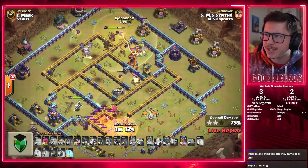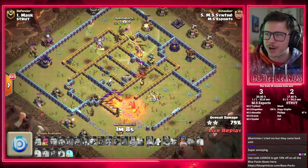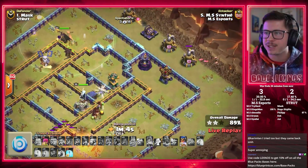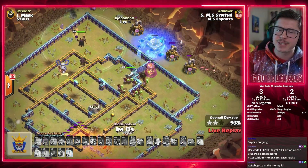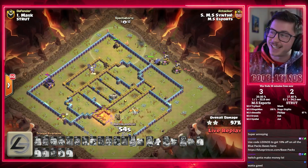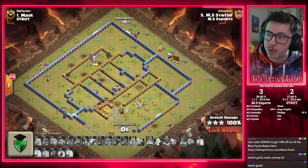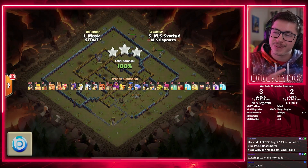Royal Champion in as well. Poison Lizard with the Warden. Freezing up the multi. Heals on both sides — both groups of Hoggies are healed. Popping the Queen ability. Flame Flinger taking out the Scattershot. Getting through the left multi. Clutch Headhunter takes out the middle multi. Hogs with the Warden take out the other Inferno. Lots more Hog Riders for backup. Royal Champ ability — it's absolutely clan clashed! MS Synthi getting it done — this guy is the Hog Rider Whisperer. It's a three star and MS Esports are two for two!